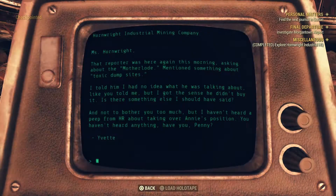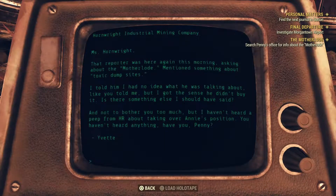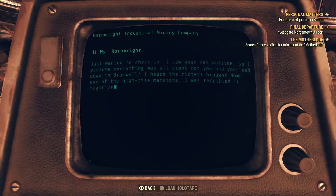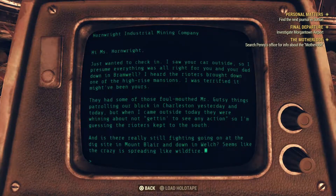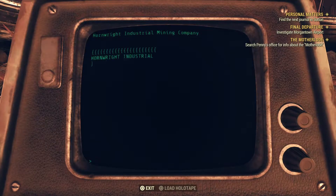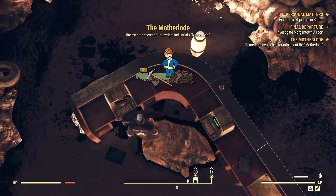We've got an explorer quest now - we've got to search Penny's office. This is all about the Mother Load. It mentions a Mr. Gutsy patrolling, fighting going on at the big sites. Quest started: The Mother Load mining quest - the secret of the industrial Mother Load.